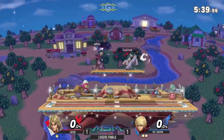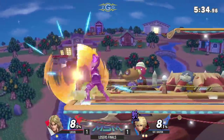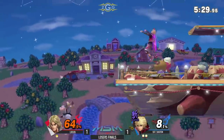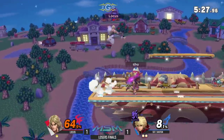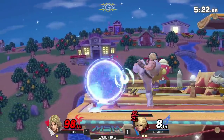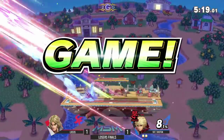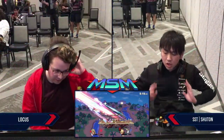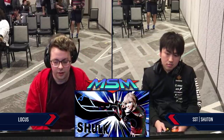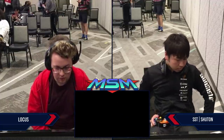Shutan's getting that kill right there. Shulk is just very good at edge guarding characters, especially at that fall range. Down throw into F-tilt, taking advantage of the reduced knockback he deals with that art to get that combo going. Nearly burned the shield — not there though. That Smash Art — way too good. That thing is knocked back way past the stage, at least a few stages. Locus nearly broke his shield but then Shutan just broke Locus.